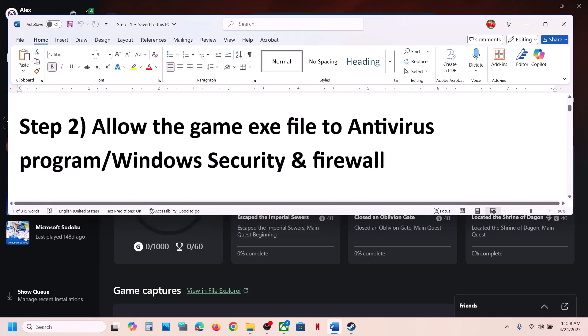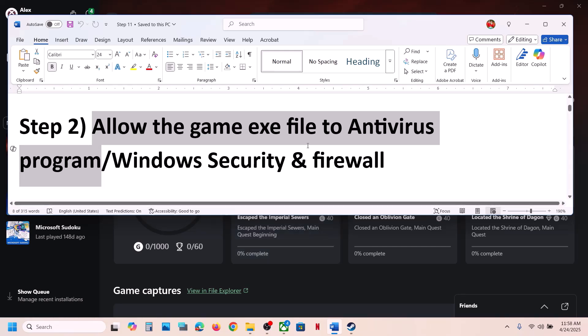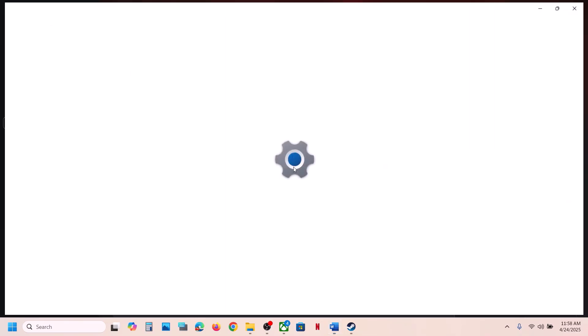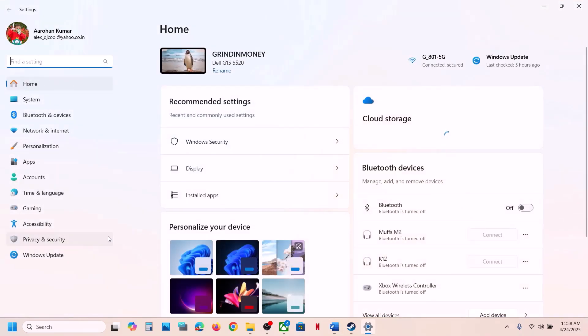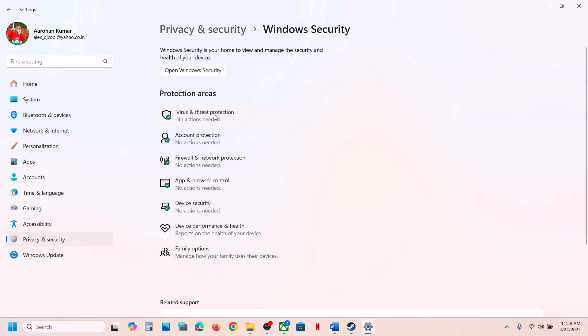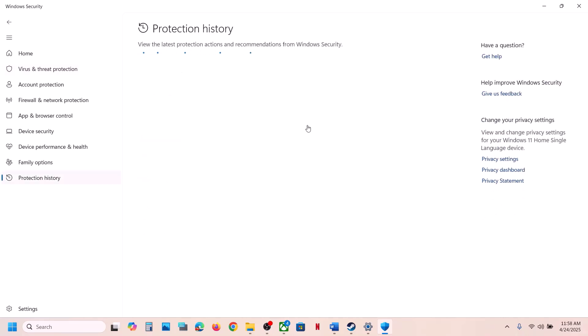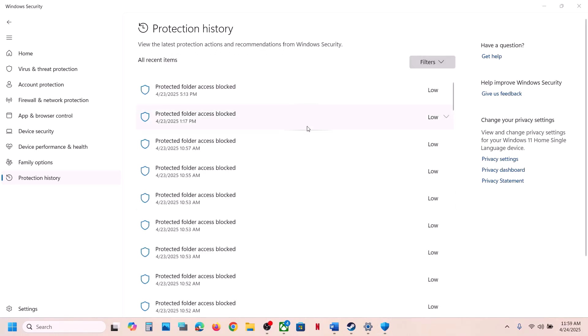The next step is to allow the game exe file in your antivirus program. If you have a third-party antivirus like Avast, Norton, Bitdefender, or McAfee, allow the game exe. If you're using Windows Security, open Windows Settings, go to Privacy and Security, Windows Security, then click on Virus and Threat Protection, and go to Protection History — the game might be blocked there. Check for protected folder access blocks.